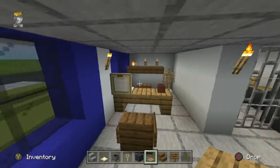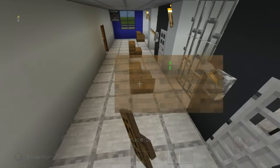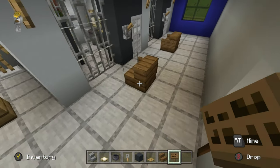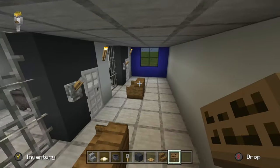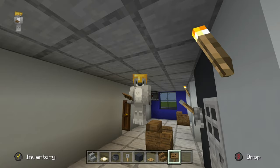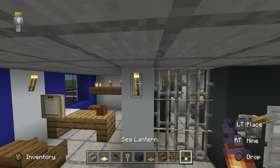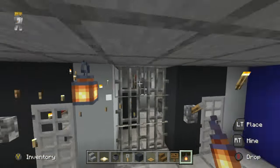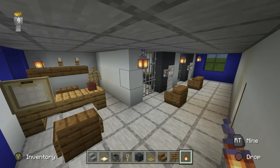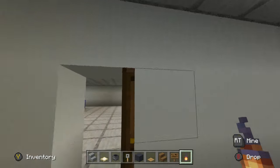Close up the cells if you like. If detainees want visitors, we can have chairs here. You can add plants or lanterns — lanterns hung near the white concretes look a little more ominous. That's the jail area done — not too bad!